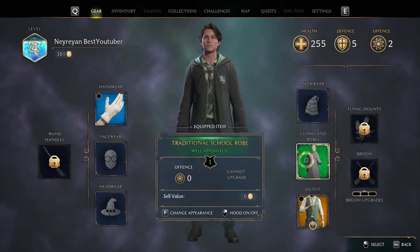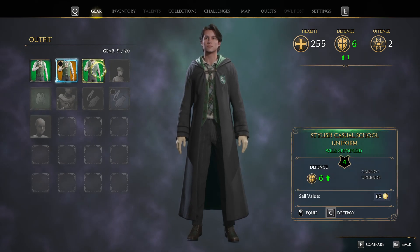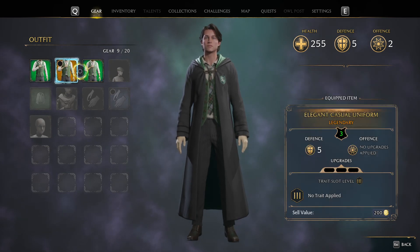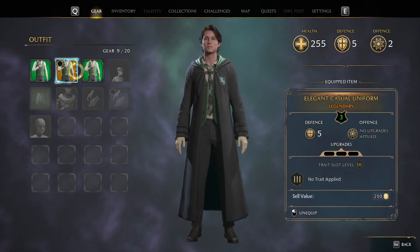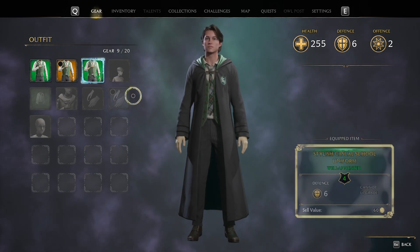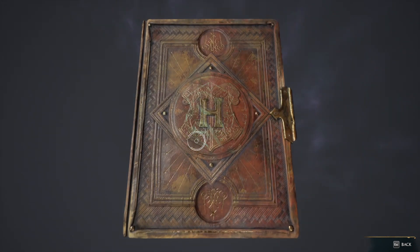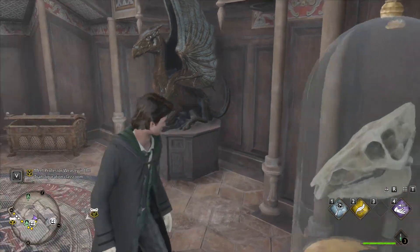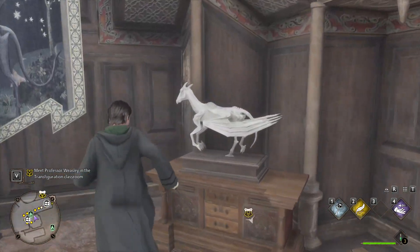We got another school uniform that we probably already had. Ours was pretty good because it was a legendary, so this is worse from what I can see. I guess this one will be easier to upgrade. We'll wear this one for now. As long as you kind of know the basics of the rules and know the first 4 or 5 numbers and they don't throw very high numbers at you, you can solve them.